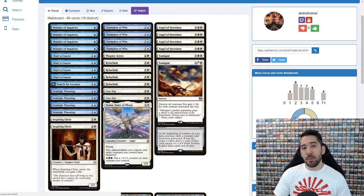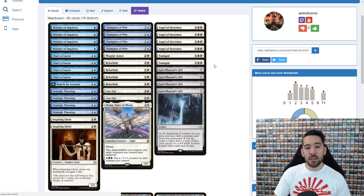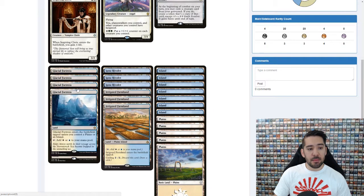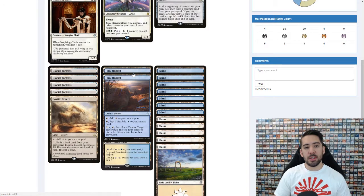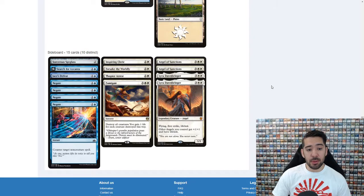We also have Fumigate, which is of course dead in our control matchups, but it can be thrown away with Champion of Wits for other cards, so it works really well. The mana base is expensive — there are a lot of rare lands. We have Ipnu, which is great for putting cards from your library into the graveyard. We also have the sideboard for best of three, but the main list works really well for best of one. I have climbed from gold rank three to rank two and I'm still climbing, having great success with this deck, so let's take it for a spin.